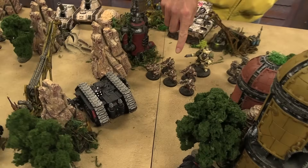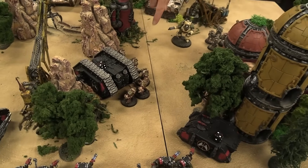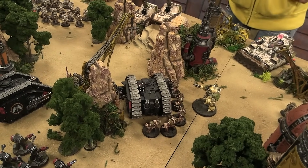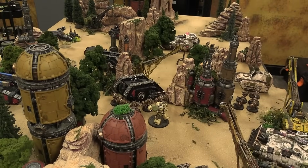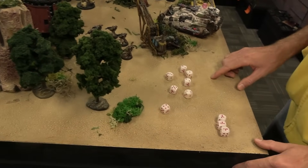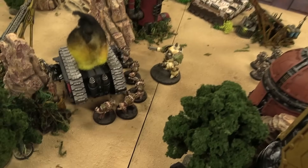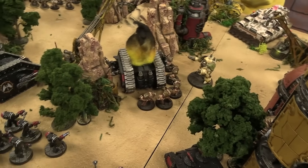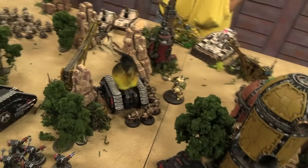On to charging — sending in the Grave Wardens first. They're in! Hitting on twos — I'm a vehicle, so just rolling to pen. Three glances — you're wrecked! That's your turn. Are you scoring by chance? No — I can bring them in Troops via my Rite of War but they don't gain Scoring. That means we go on to turn two for the Dark Angels. No scores yet.